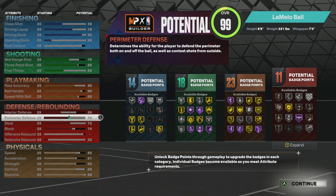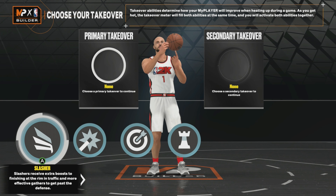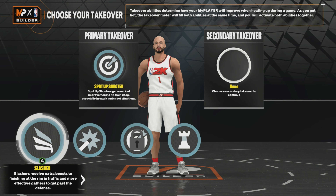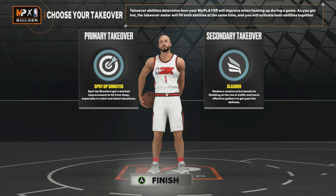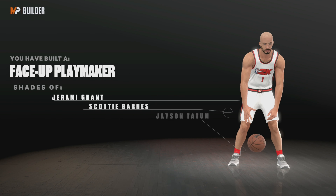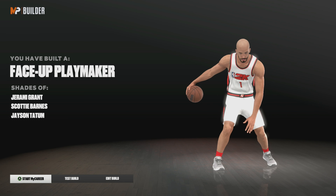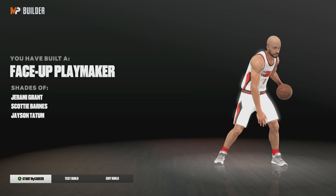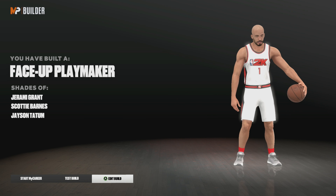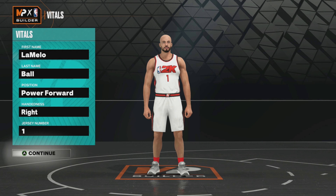This version of the build gets you really good takeovers — basically all the good ones besides defensive ones. I'll probably get sharp and slash takeover, which is what I have on my build. As you can see the build name is 'face up playmaker,' which is what you get for making it a power forward. If you see that in park, all it reveals is that you have good playmaking, which most builds have anyway.